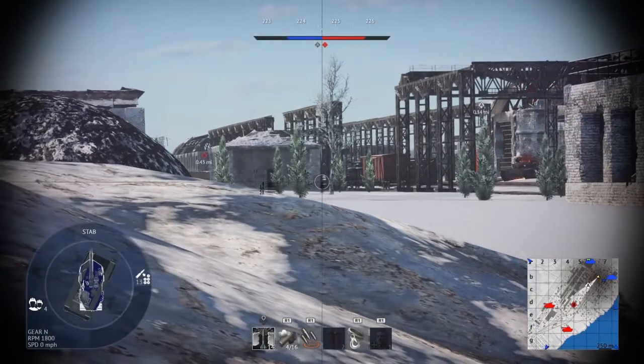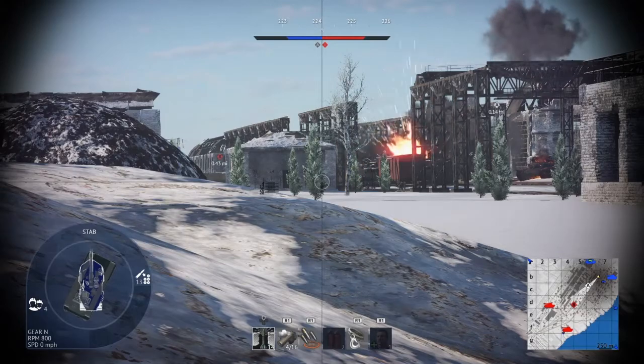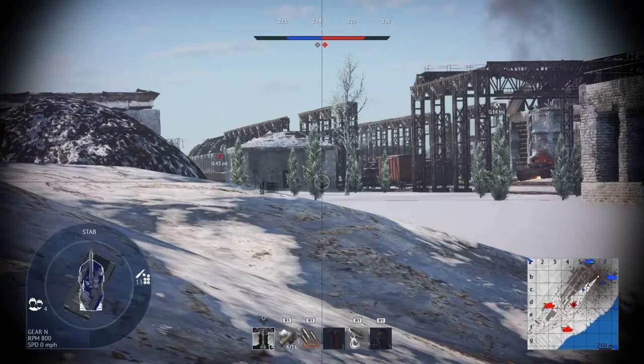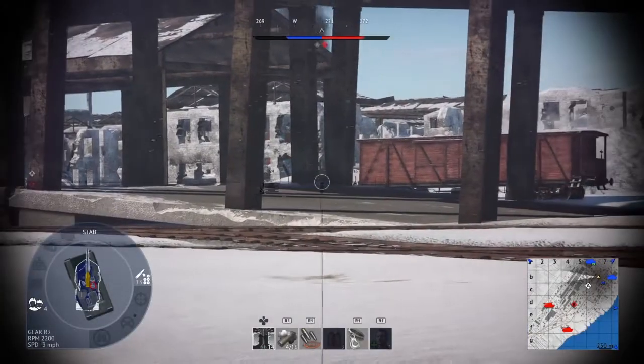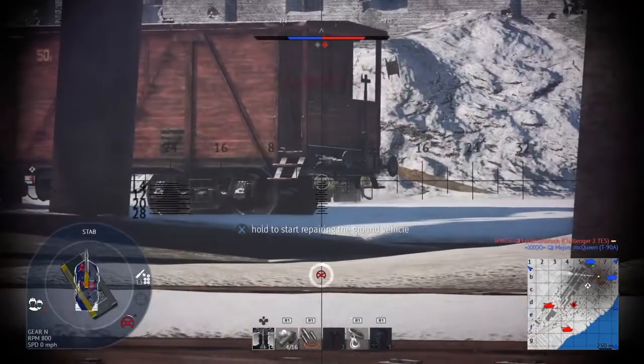Russian tanks do have two common weak spots. One weak spot would have to be — think of it as where the driver can see out the front of the vehicle. There is no armor there. If there was armor there, the driver wouldn't be able to see.